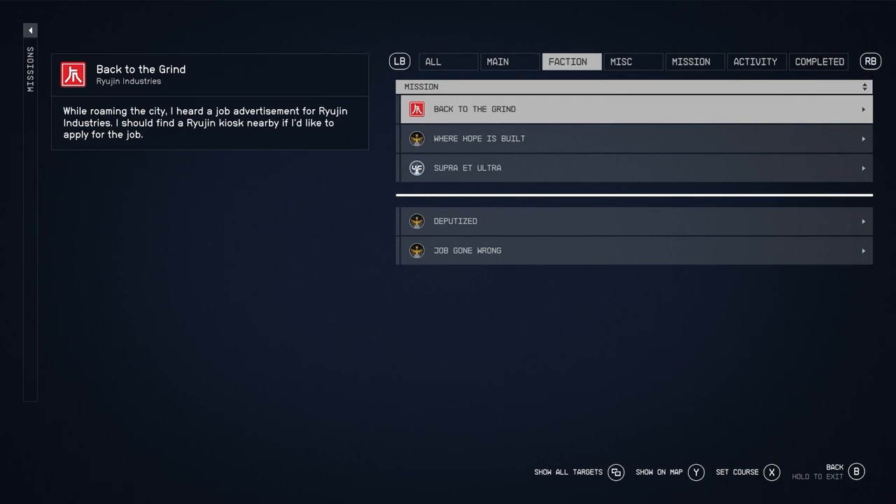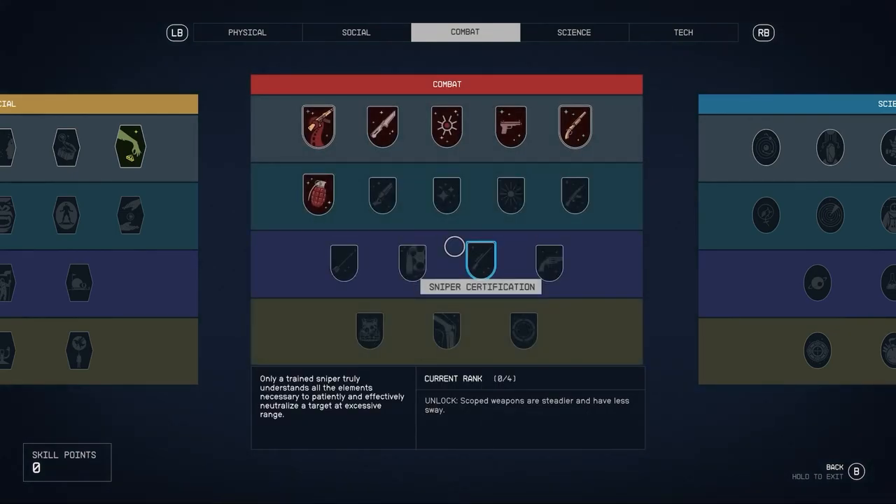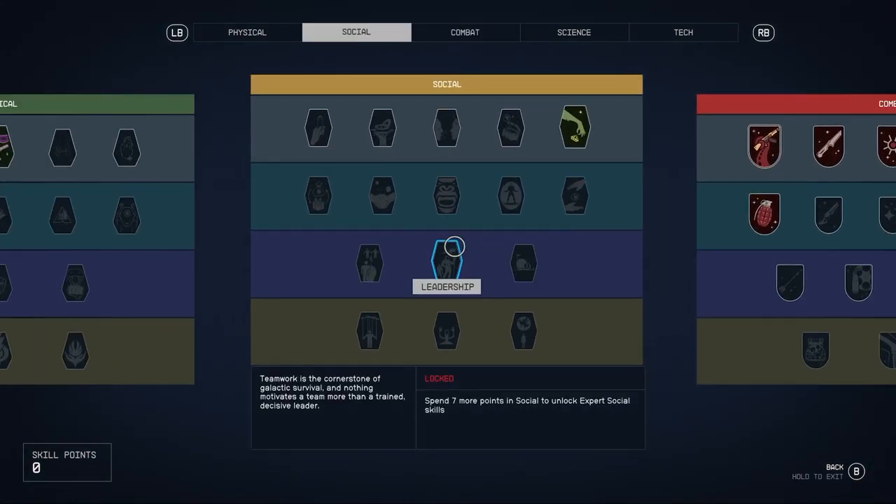You also have faction missions which will give you XP, and some other quest types as well, broken down at the top. Now that we've fully described how to level up as fast as possible, how do the perks work inside of the game?